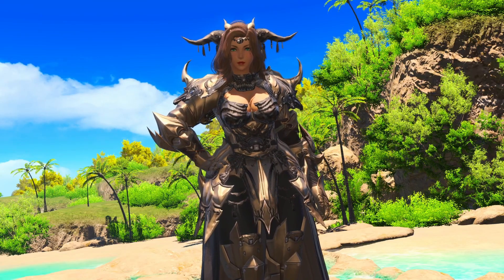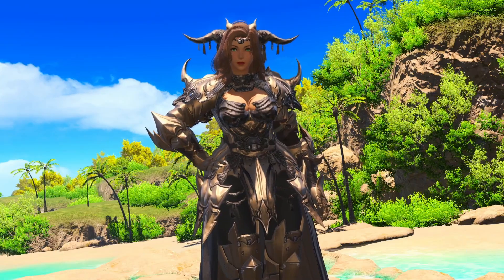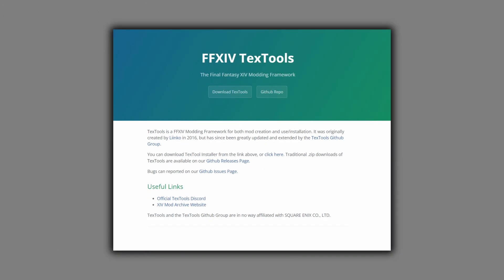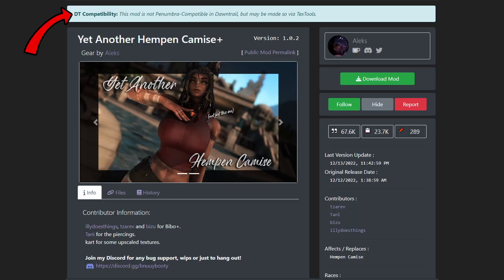As a side note, there will be links to things mentioned in this video. Now that that's out of the way, let's get started. We start by downloading TexTools, which is needed for updating mods due to the Dawn Trail graphical update. Many mods are already updated, but some still need manual updates.